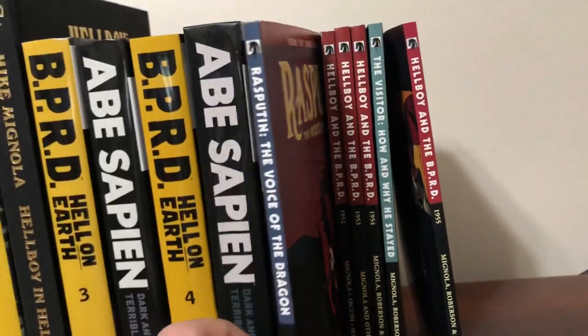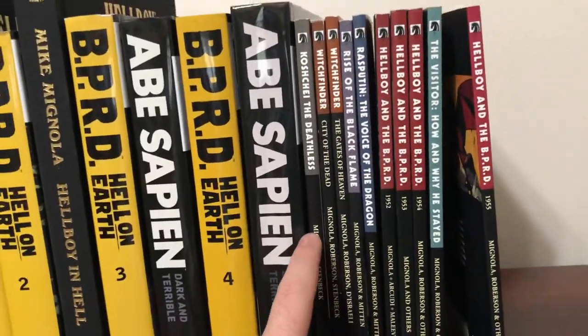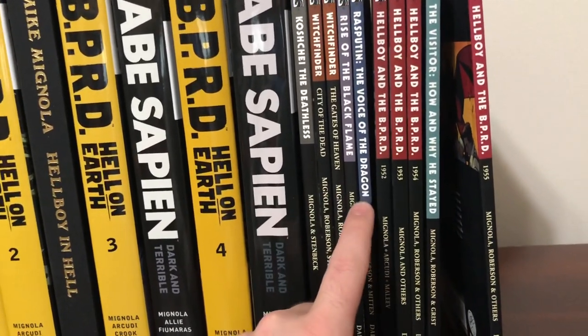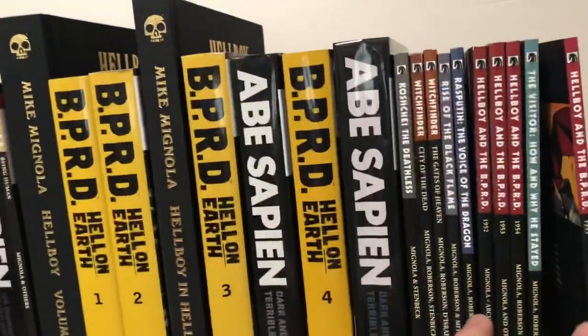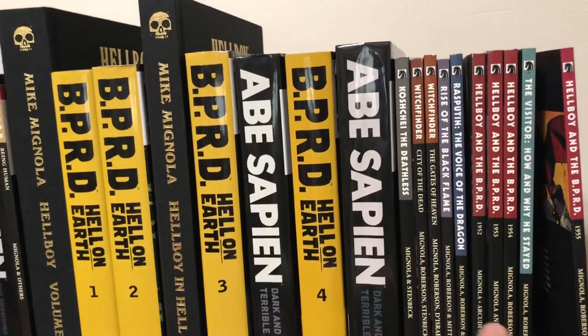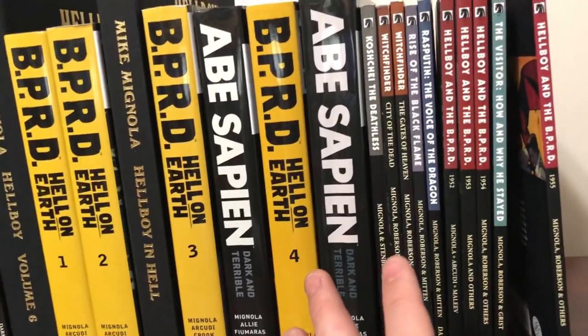If you're new to the Hellboy universe and you keep hearing things like Koshi — he's from Russian or Slavic folklore — and Rasputin was a real person. Hellboy takes from a huge hodgepodge of mythologies from different cultures and real life events, and it's awesome. It is absolutely wonderful.